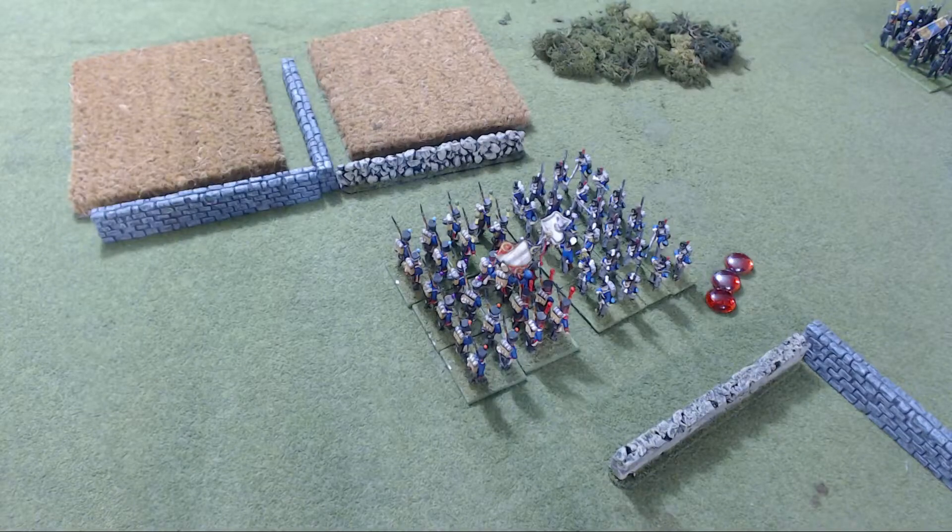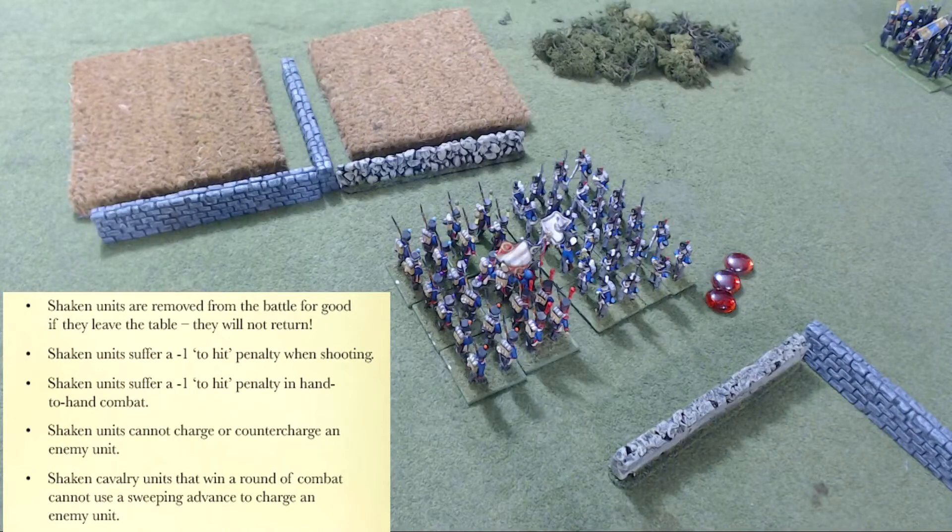Casualties suffered in excess of a unit's stamina value are always discarded once the break tests have been taken. A unit that's shaken is indicated by a number of casualty markers equal to its stamina value. Shaken units are removed from the battle for good if they leave the table. Shaken units suffer a minus-one-to-hit penalty when shooting and in hand-to-hand combat. Shaken units cannot charge or counter-charge an enemy unit. Shaken cavalry units that win a round of combat cannot use a sweeping advance.